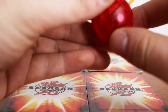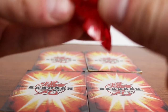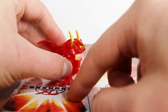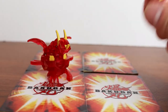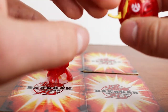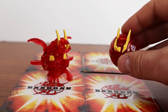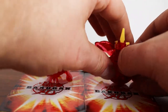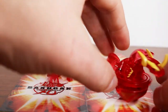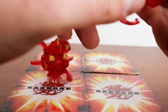Up next we have all my translucent Dragonoids from New Vestroia. First we have Translucent Pyrus Neo Dragonoid — super nice, love him. Up next we have Translucent Pyrus Cross Dragonoid, who's the Bakugan exclusive for the New Vestroia Japanese game release. He's also Vortex, so he should even be able to spin. He got stuck on something this time, but normally he's pretty good about working.